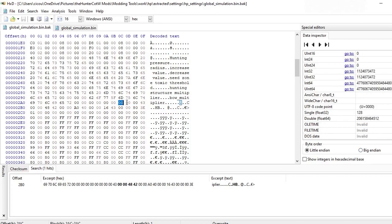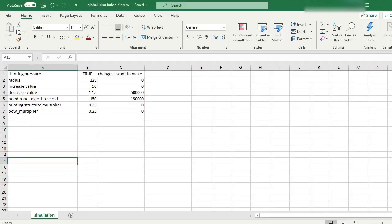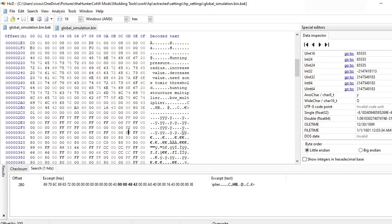We know that 128 is our vanilla radius, so let's say we don't want a hunting pressure radius. Zero is really easy to change — you just make sure that all four of these bytes say zero. Then you can highlight it to double-check your work; it should say single float 32 as zero.